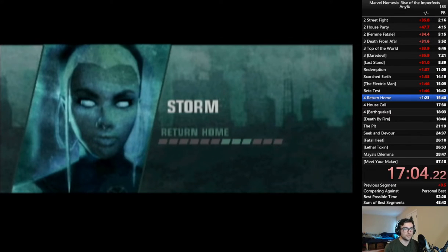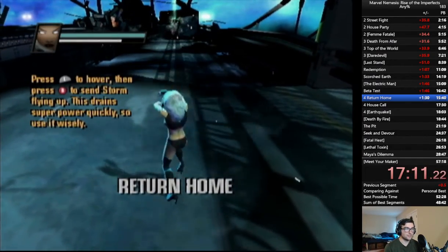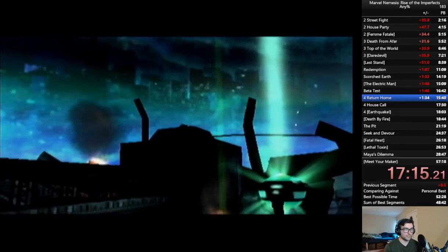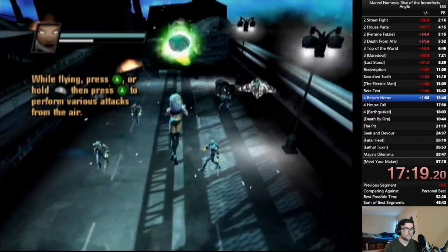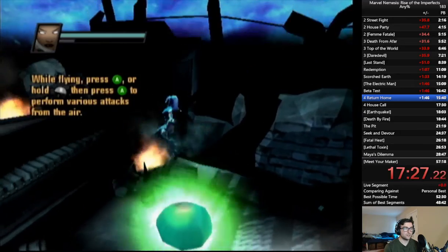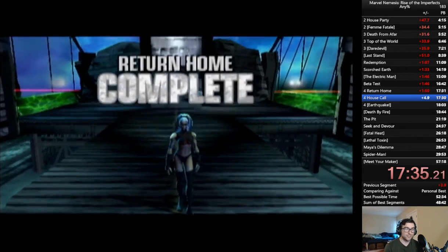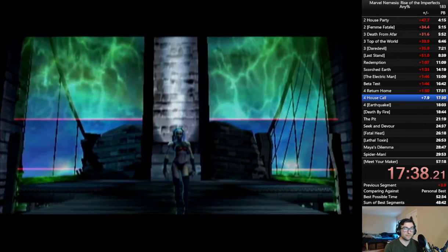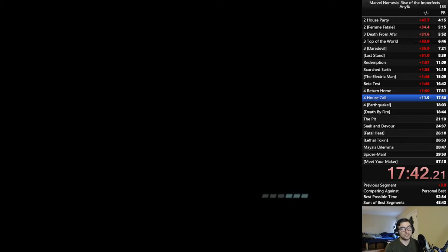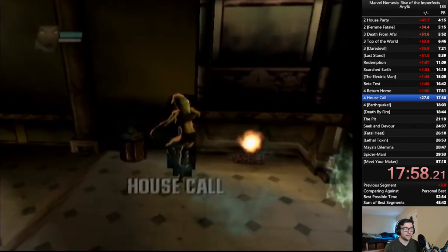Now we have a really cool glitch for Return Home — it's hard to explain. What we do is strip off all the armor plating of the Turlan engine, and then we use a dropkick from high enough so that Storm is stuck doing her dropkick while the cutscene plays. We think for some reason she ends up dropkicking the second Turlan engine as well, which makes the mission instantly end. Normally there's a second Turlan engine you're meant to defeat, but we don't care about that.